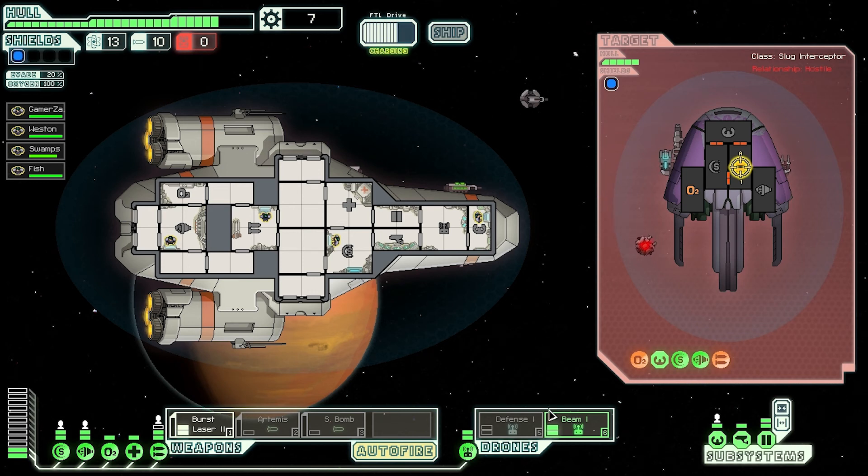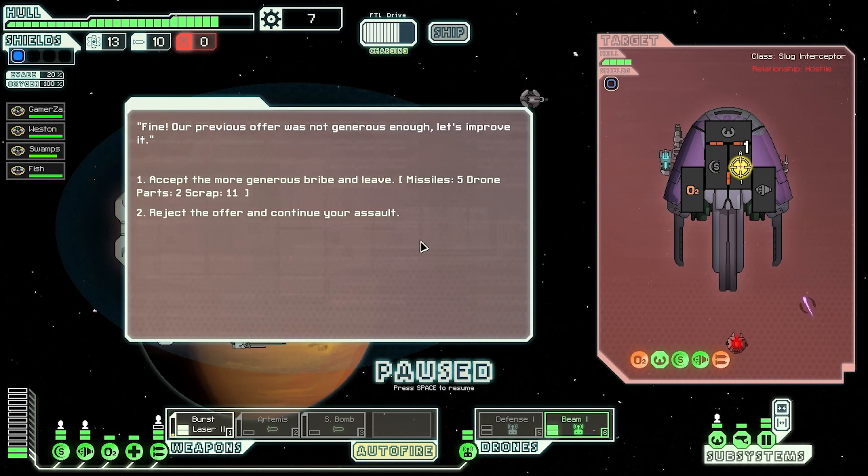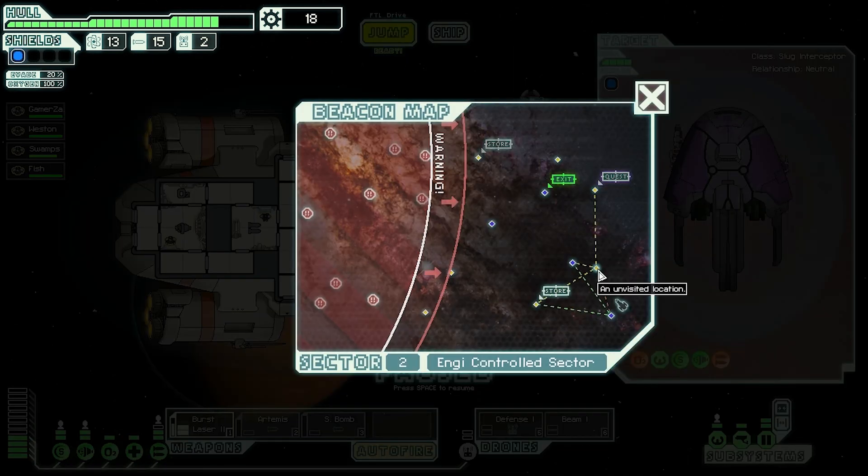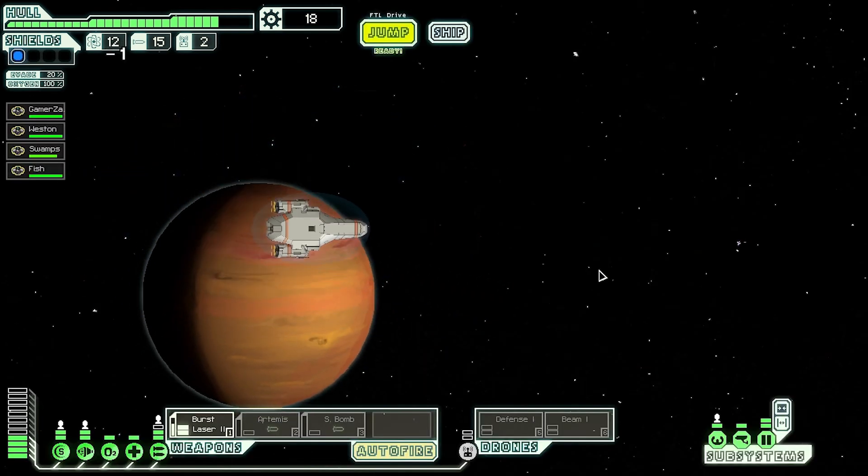Weapons disabled — you can't attack me anymore. They've only got energy weapons so I don't need my drone protecting me from missiles. 'Our previous offer was not generous enough — let's improve it.' Five missiles, two drone parts, and 11 scrap — five missiles is pretty good. I'll take the five missiles. Thanks for that. Looks like we're doing okay. Let's jump again — heading up to the quest and then the exit.